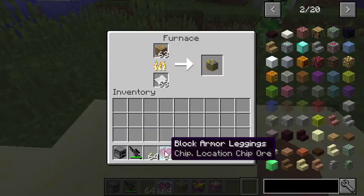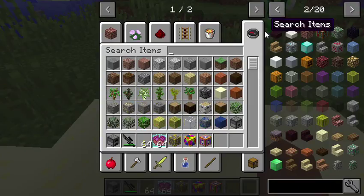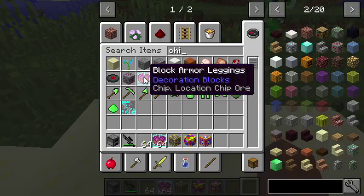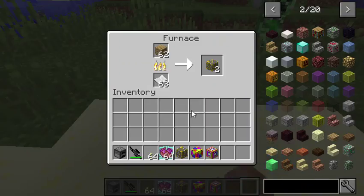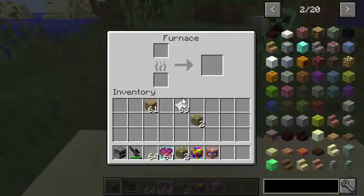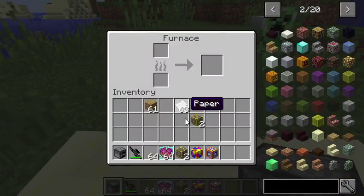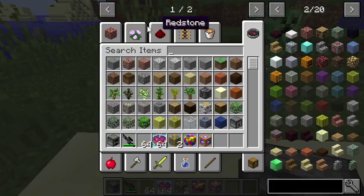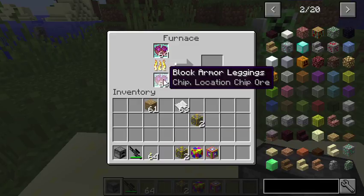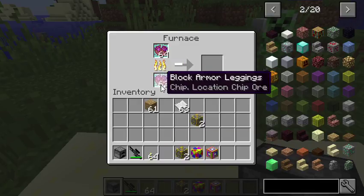I'll fix that. So we got this now, let me get some and get a new one. So you can smelt this with this — chip powder can be used to smelt.